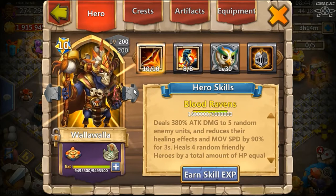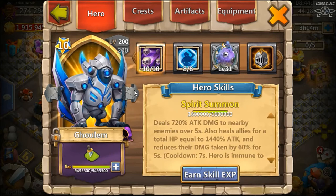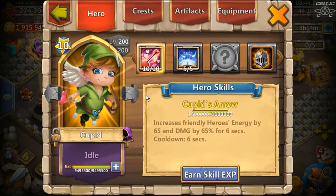Walla is skill level 10, double evolved 200 — absolute beast hero. Bulwark on my double evolved 200, skill level 10 Goolem — I also got the skin for him. Bulwark, it's usually Bulwark or Stone Skin as the two choices. I went with Bulwark. Five Revite on Cupid.